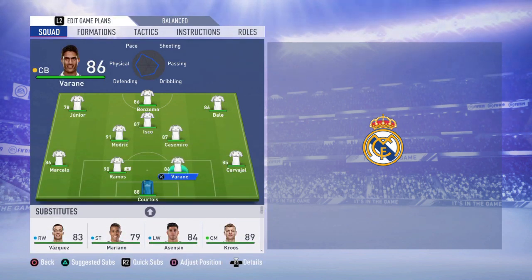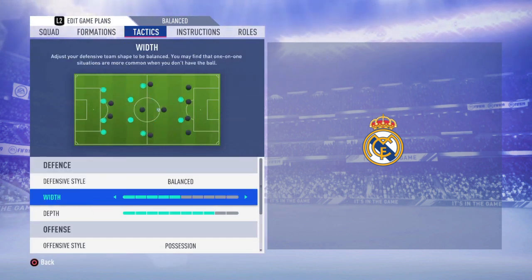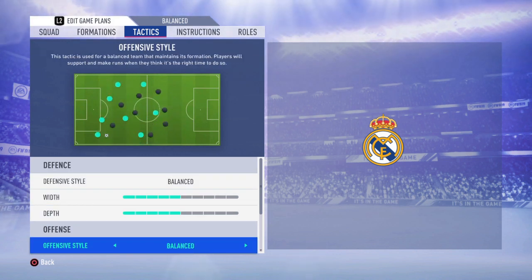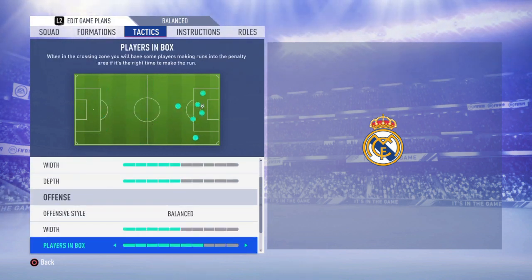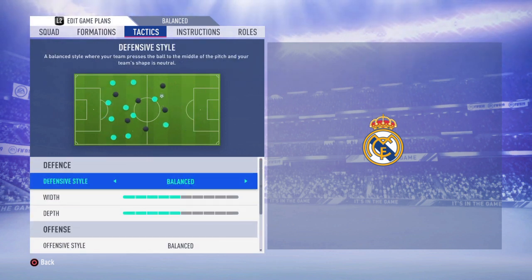Moving up to the tactics: defensive width is going to be 5 and depth 5. On the offensive side it's going to be balanced, with width 5, players in the box 5, corners 3, and free kicks 3. The reason I do this is because with a 4-3-3 attack being such an attacking formation, I like to keep things balanced. You need your team to move as one — going forward as much as they can, but also turning back to defend so you don't get countered easily.